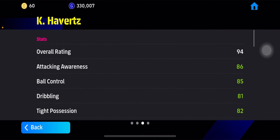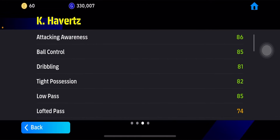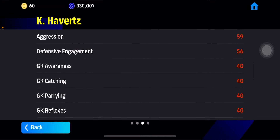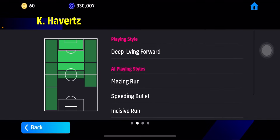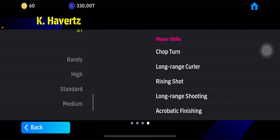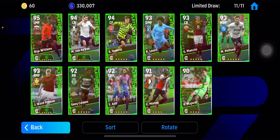Thirdly we have Havertz — he's a deep-lying forward. Attacking awareness is 87, dribbling and passing are around 85, finishing is 86 which is decent. Personally I don't like the deep-lying forward card style. If they had brought a whole player Havertz card that would have been a good thing, but they didn't. Normal speed, acceleration, and physical contact — standard card. I'm going to say this is just a normal card, not a good one.